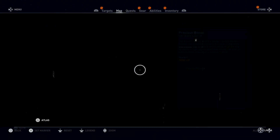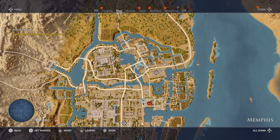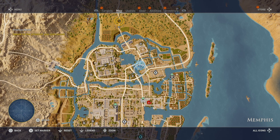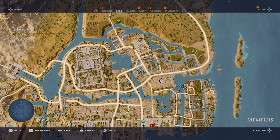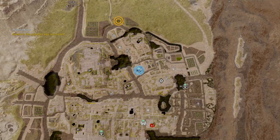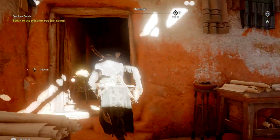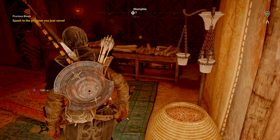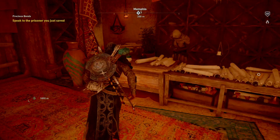Hello guys, this is your boy Justin here. Today we're playing some Assassin's Creed Origins and I just want to show you a cool trick. Once you have the Bureau of Hidden Ones unlocked — I told you in a previous video — you can travel there and find a lot of weapons. A lot of them are legendary weapons at the maximum level.